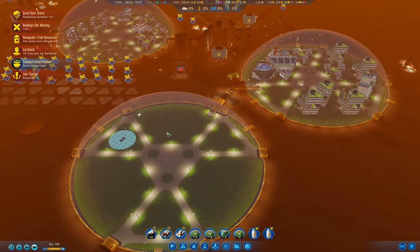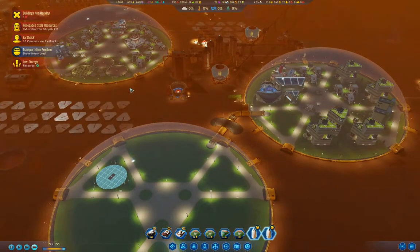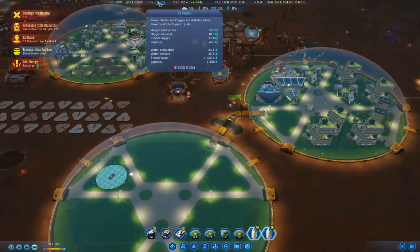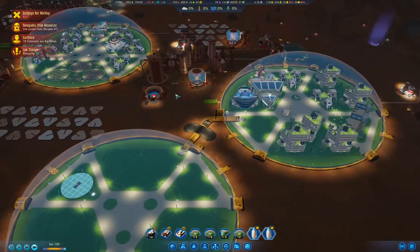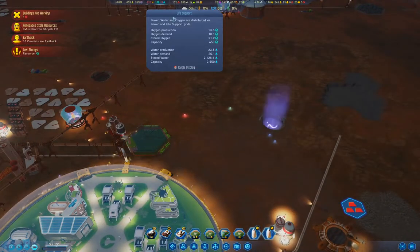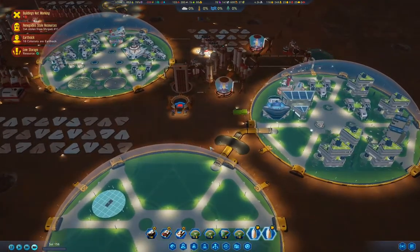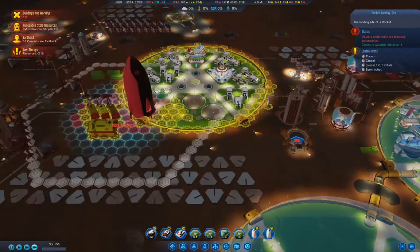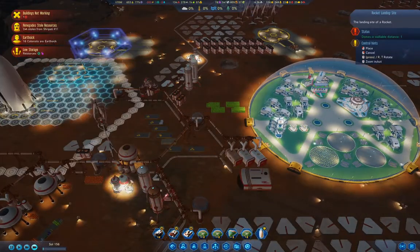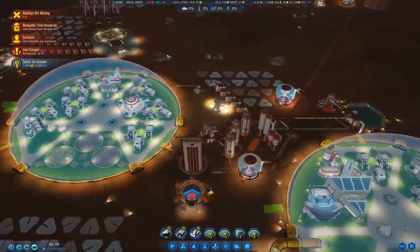Yeah, put it here. We don't have a shortage of oxygen now, but we do have a shortage of water. We'll let the rockets land — like so. That'll get some colonists back.